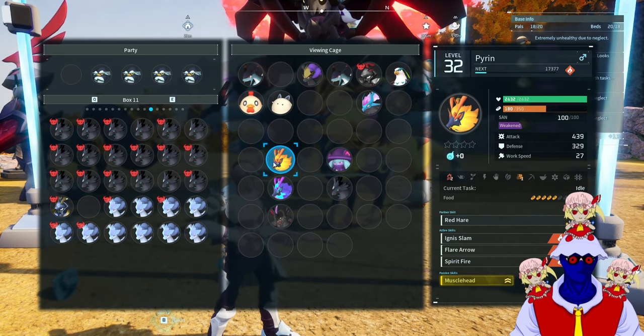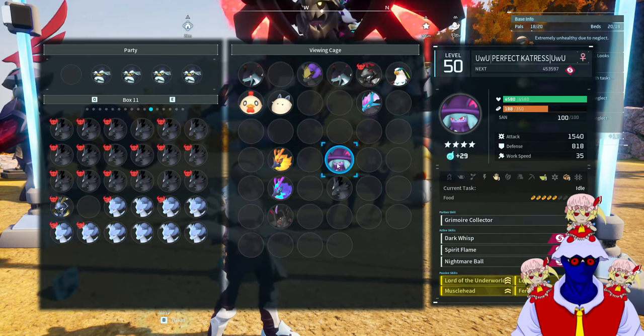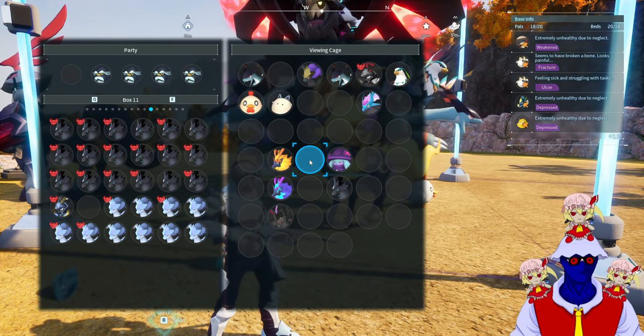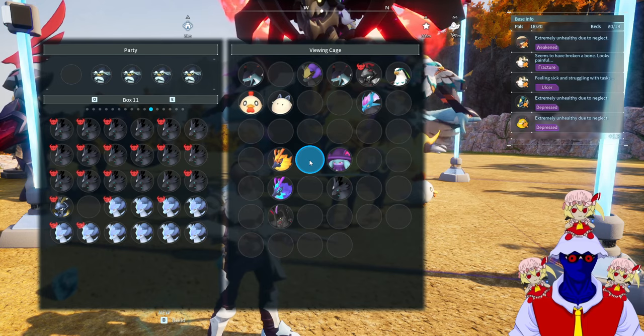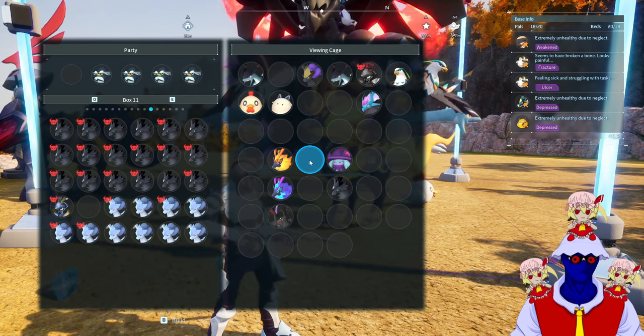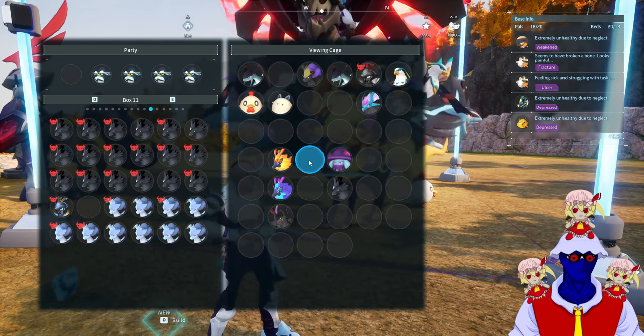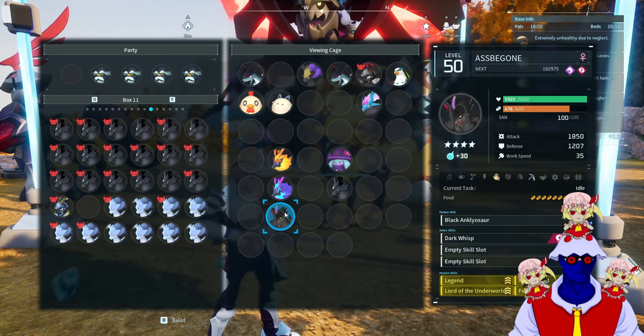When it comes to Musclehead and Ferocious, you're gonna have to just slip them in while doing the process. For me it was the Catrus that had them — for you it could be another pal, because you might not have the perfect Catrus. But if you want to know the combinations, I'll also leave a link to a breeding site that has a list of basically every possible combination.